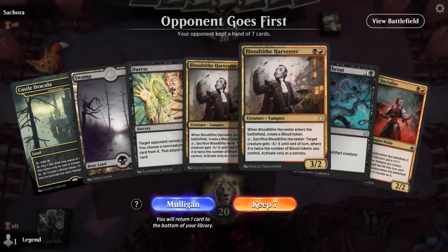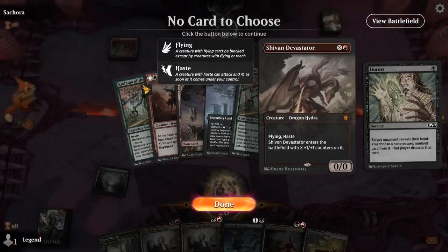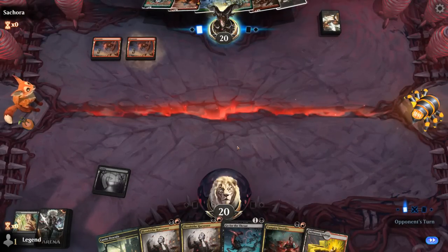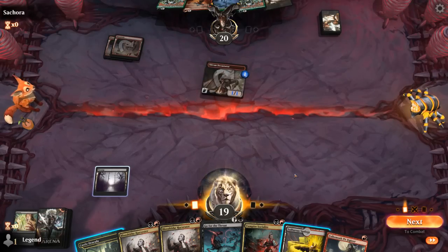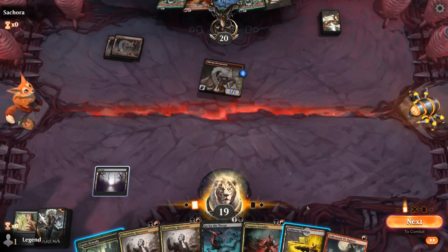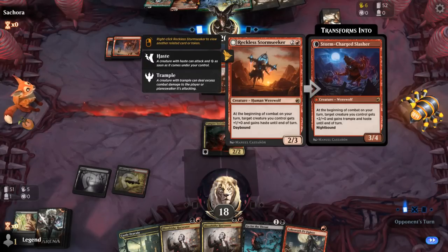We're on the draw with a keepable hand — turn one Duress, turn two a couple options. Opponent is on some sort of red-green modified creature deck. No one or two mana plays, nothing to take with Duress either — that's a little awkward. Go for the Throat should be effective. Opponent running out a 1/1 Devastator. If they play Kodama and hit us with Devastator they get to search up a land; if we kill Kodama they have a backup. I think we want to play a two-mana creature here so next turn we can Go for the Throat plus Pit Fighter, and we may as well play Socialite which can attack past Kodama.